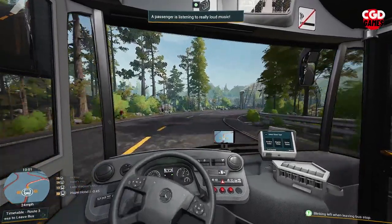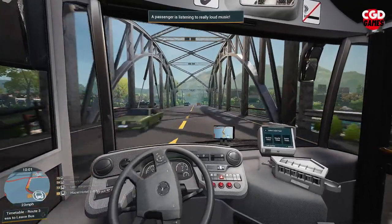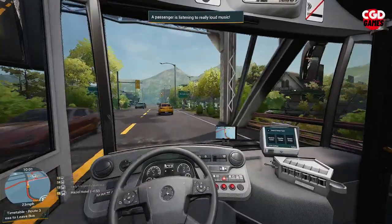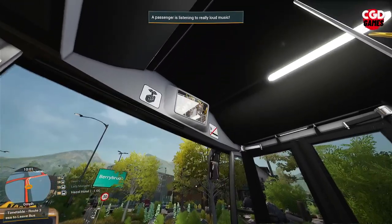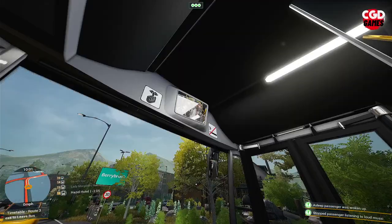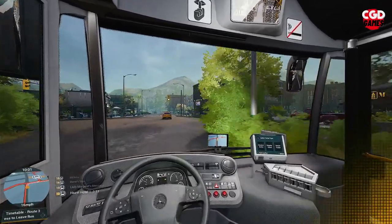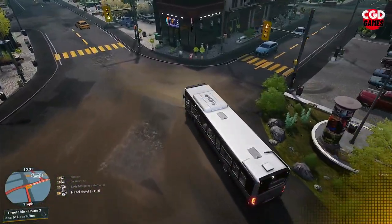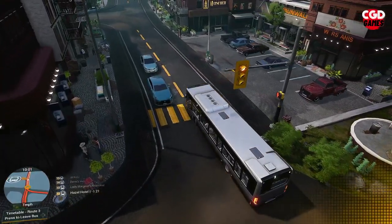Passenger listening to loud music — we'll sort them out shortly, we're not far away from our next stop. In fact we might get a chance here because the lights are stopping us. We had a passenger listening to loud music and fell asleep so we got double bubble there. This corner here can be slightly tricky so we'll come outside for this — take it nice and easy as we get around that.